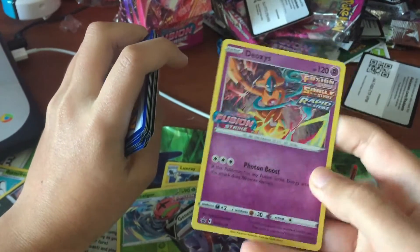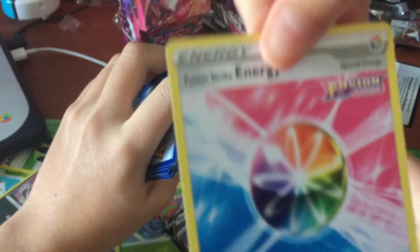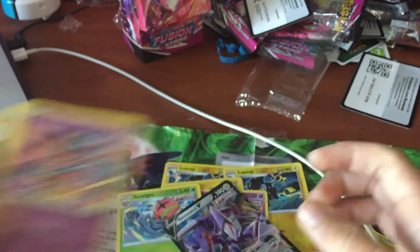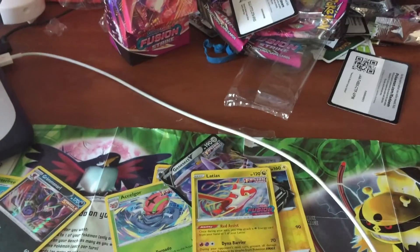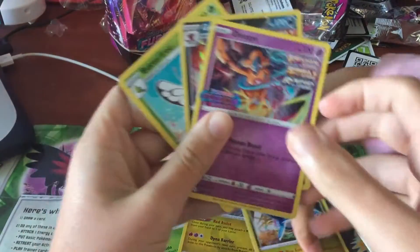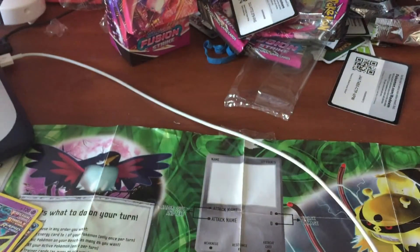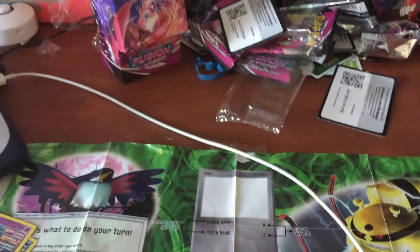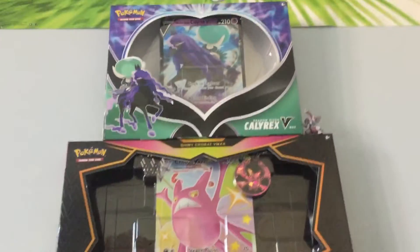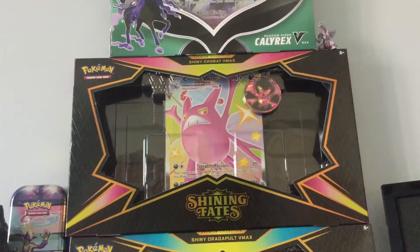I got the promo I wanted though — Deoxys. I got this for my Fusion Strike Energy. So yeah guys, and I got Latias. I guess I could just count these. You ready for the battle? We're going to do a pre-release battle. This is gonna be difficult. I will see you when we have built our decks and are preparing to battle.